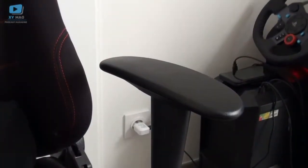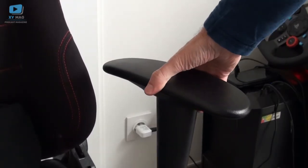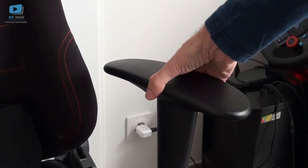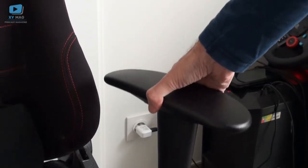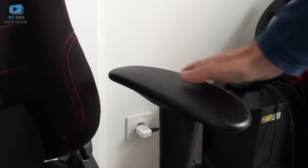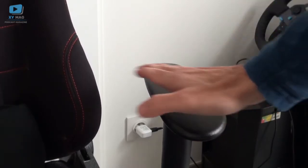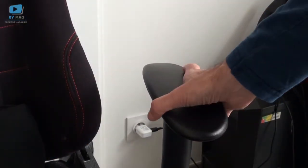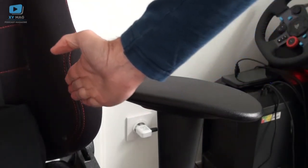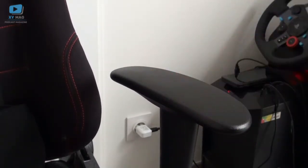Sur ce modèle, au niveau des accoudoirs, on a des options supplémentaires : l'accoudoir peut s'orienter latéralement, d'avant en arrière, et de haut en bas. Ce réglage très fin est vraiment utile — pour certains jeux, on peut l'orienter d'un côté, et si ça gêne, on peut l'orienter de l'autre. À chaque fois, ça ne gêne pas et c'est vraiment beaucoup plus pratique.